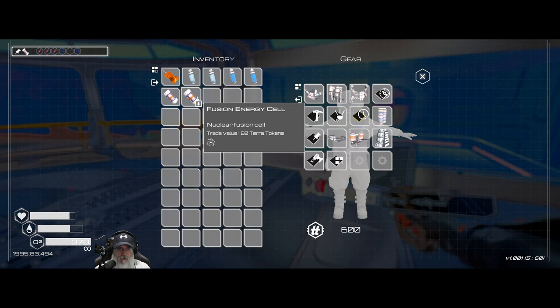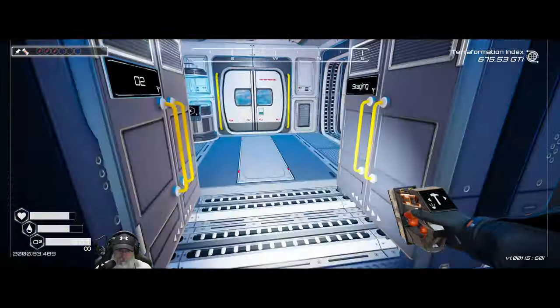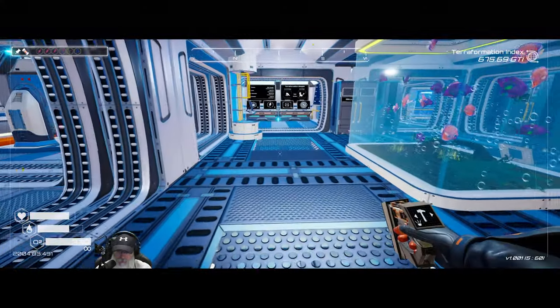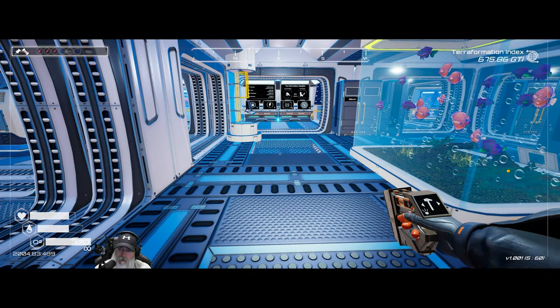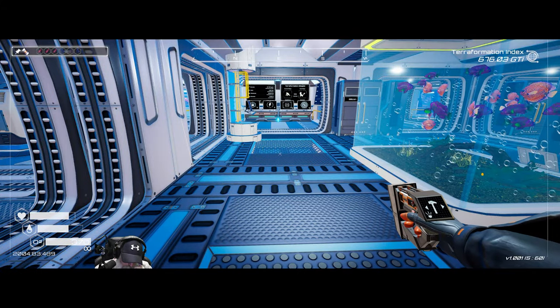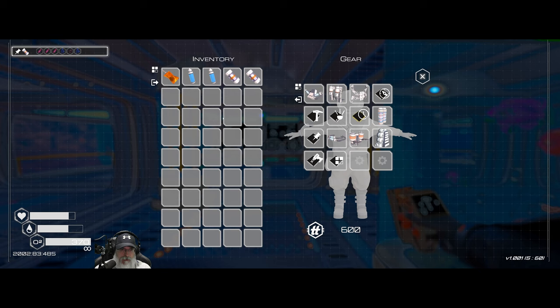These fusion cells are worth 80 terra tokens each, so my plan is to mass produce these and sell them to make a buttload of money when the time comes. I kind of started doing that in season one but we had to rush to finish, so I never really got that far with it. Okay — we got the fusion cells.